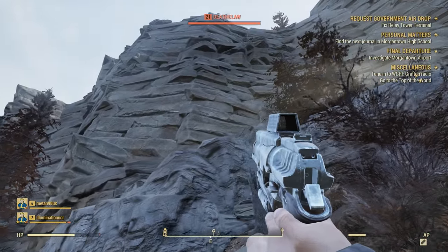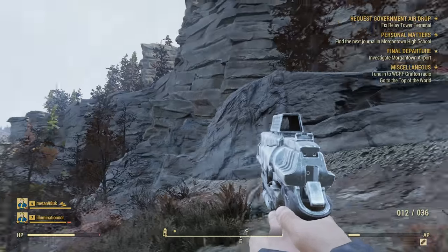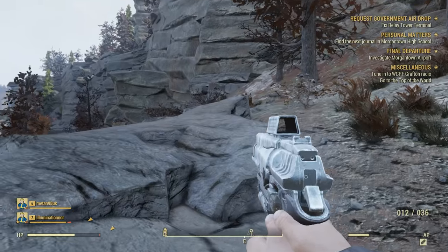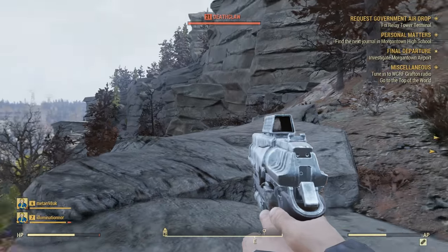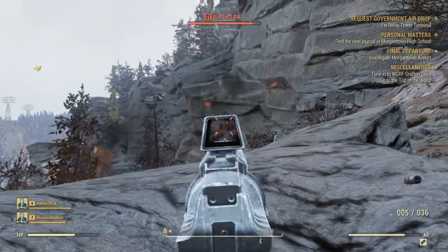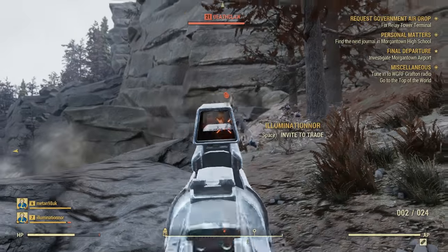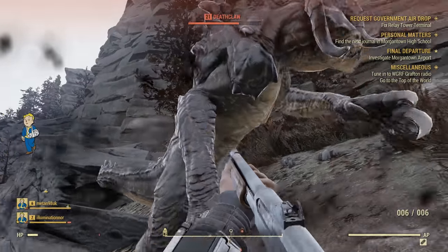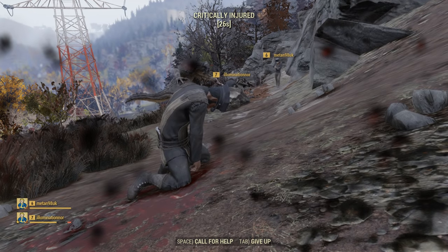There's a deathclaw! A deathclaw near me — I heard a noise, turned around, level 21 deathclaw. Where? I don't see any deathclaw. Here, here, here — I need help! We're allowed — oh hello, take him out. Hopefully it doesn't pick anyone. He's flinging shit. Yep — I'm dead. Oh fucking hell. Nice, oh crap.